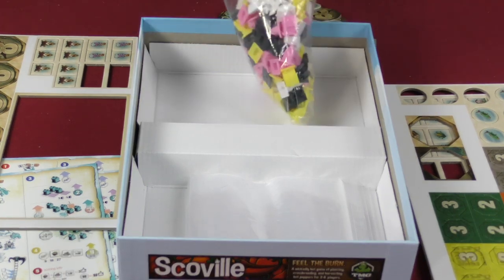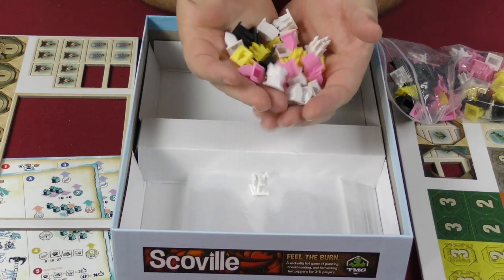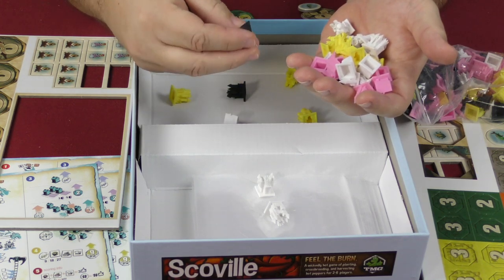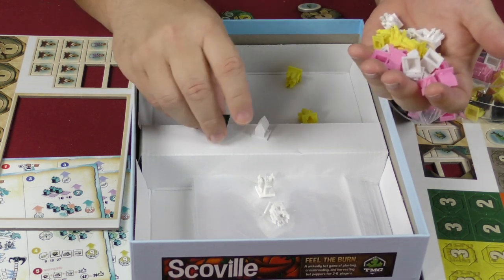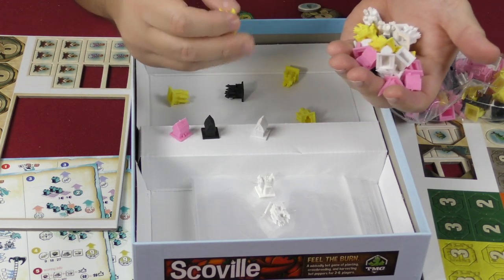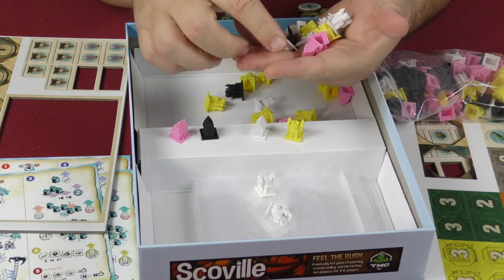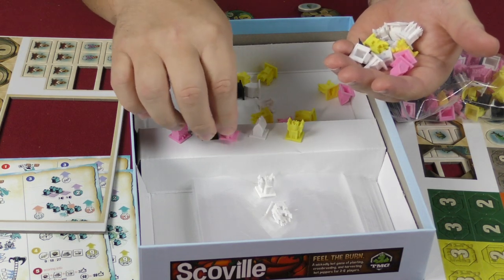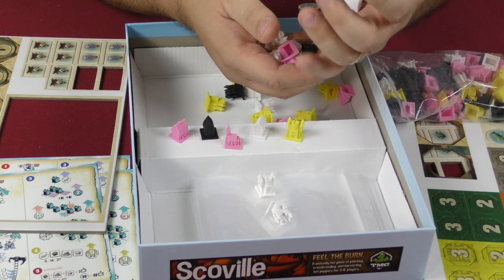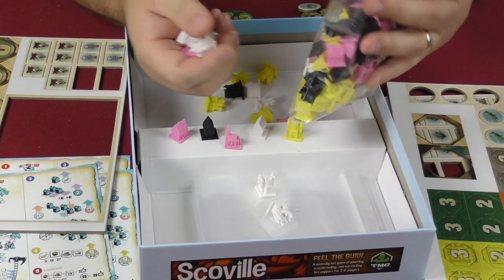We have the plastic pieces in different shapes. There are houses — each one is different. You have some that are just little houses, but then you also have some that are castles, and some that look like maybe a church or something like that. These are pretty neat — I like the look of these. They're small but very detailed and they look pretty good. They come with a whole bag of them.